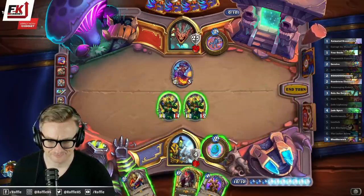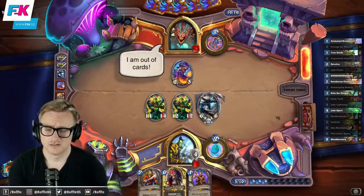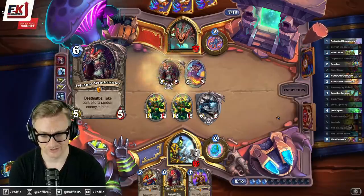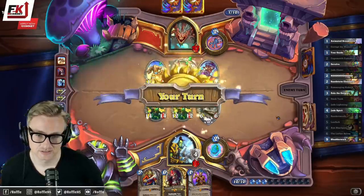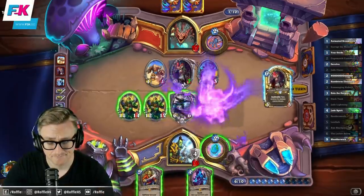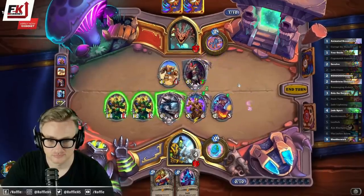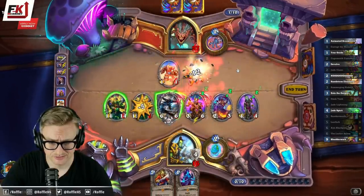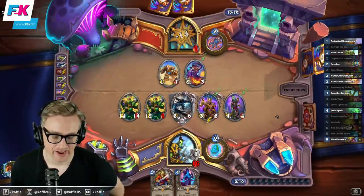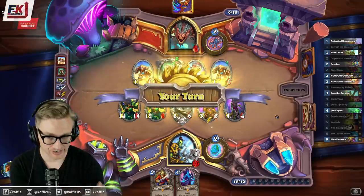I could steal that, but that seems kind of bad. Unless I have double Dead Man's Hand, I don't think it matters. Hey, I've got one of those too. Do I just YOLO it? I still feel like that was the right play, just because it reduced the high-impact hits that it could have gotten. Rattlegore! This game was incomplete without the Rattlegore, so I'm glad the opponent played it.